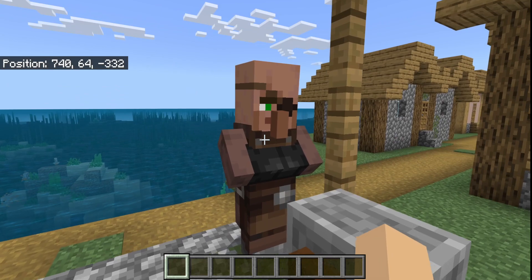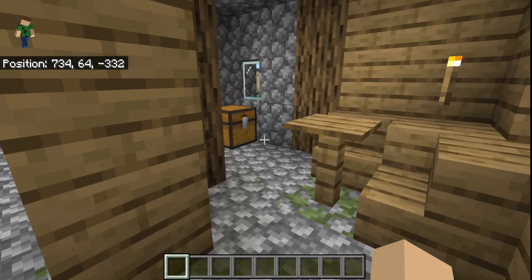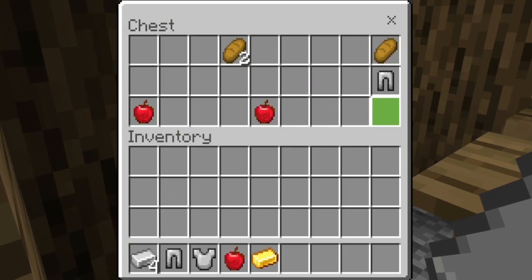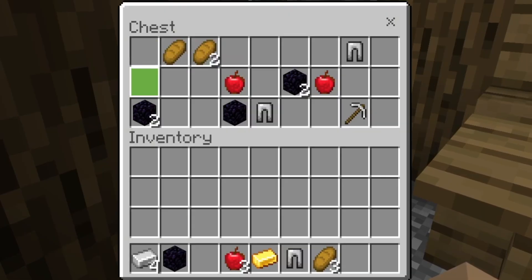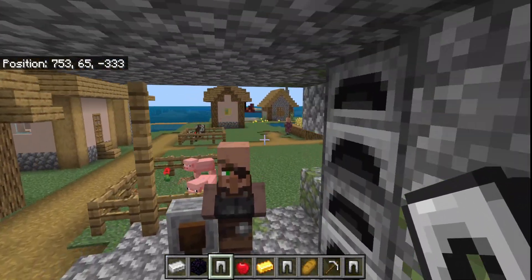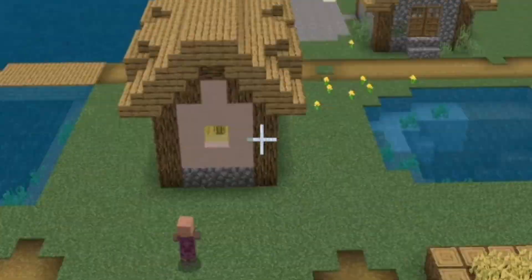What have you stored in these blacksmiths today? I'm just going to go in here and see what you all got. You got some iron armor, gold, and some food — that's a good start. Blacksmith number two — you got some obsidian, which is actually kind of big because there's also a ruined portal down over there.